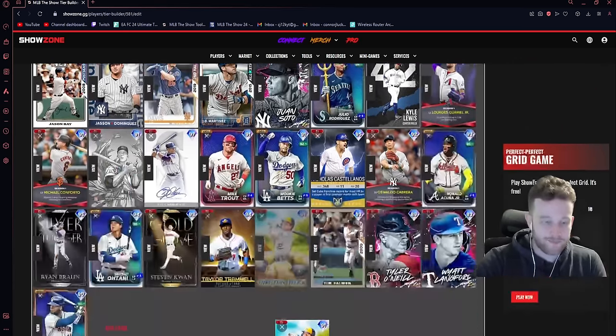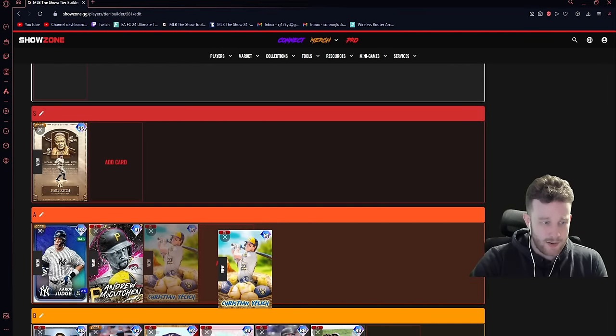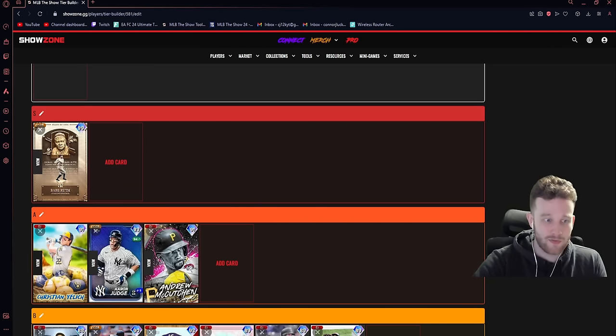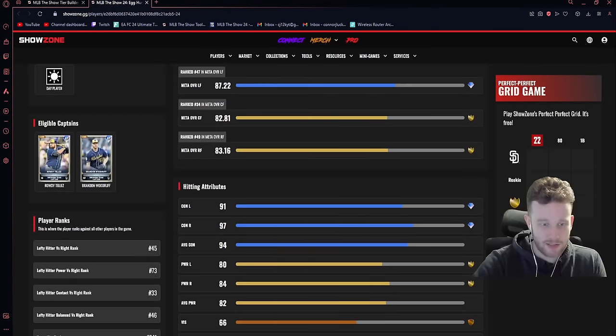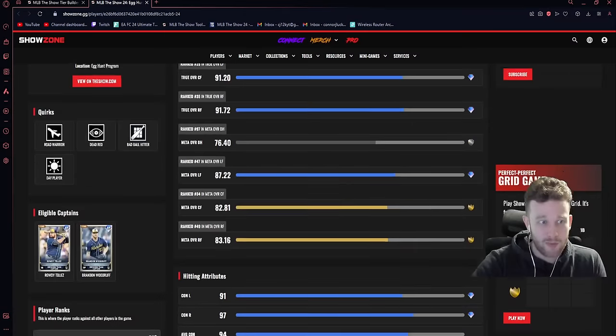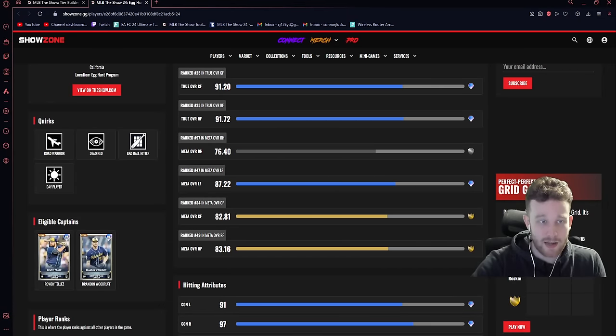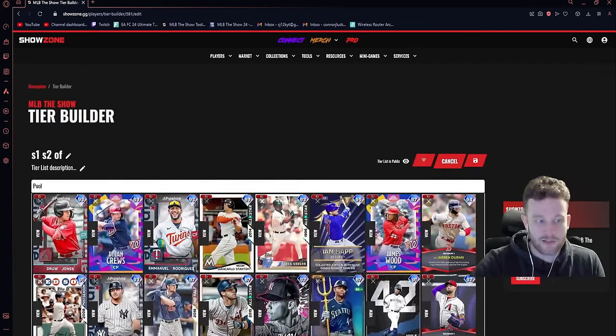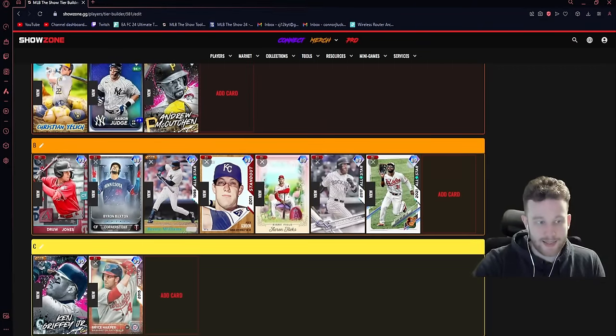This card — I'm questionable; he could sneak into S tier. He has very good clutch — 106 clutch, even better than I remembered. The contacts are good, the power is a little underwhelming, but he has Dead Red so that's going to help him out. I think top of A tier — a very viable option. If you really really like his swing, he's a great option for you. Nothing special on defense but also not terrible, not a super fast card but also not terrible.